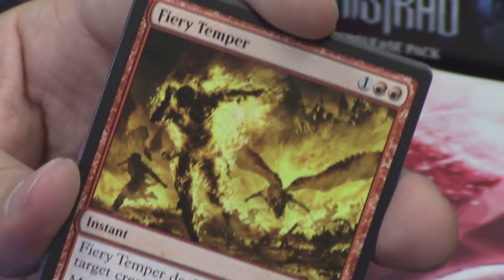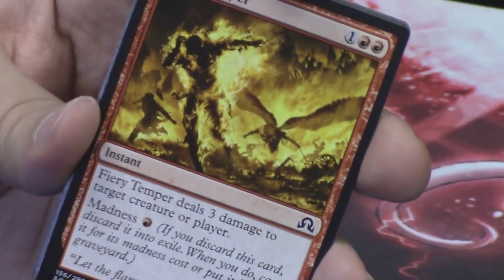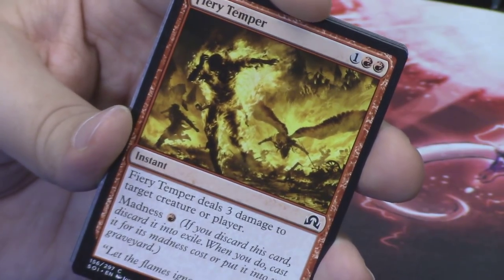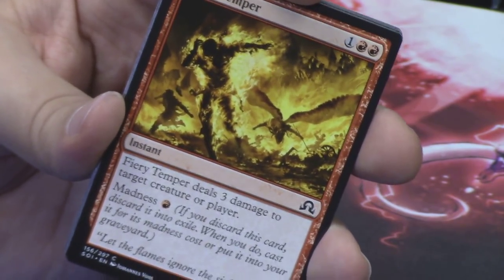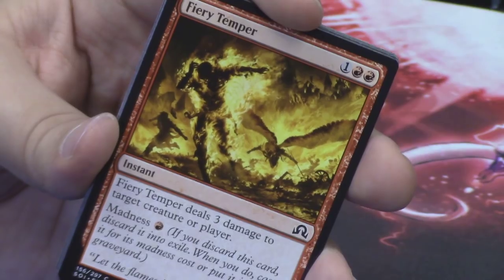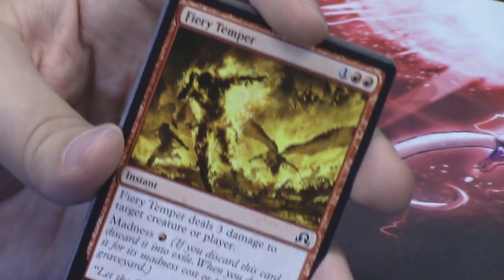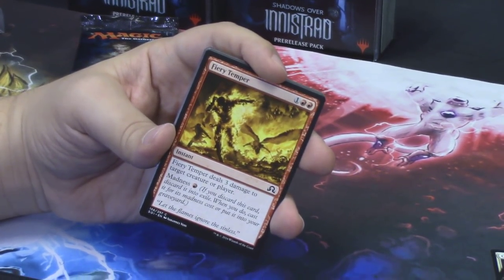We've got Fiery Temper — this is my first Fiery Temper, a new common for us. This art is beautiful. It was the last piece of art in the story of Avacyn — the second Shadows Over Innistrad story on Wizards of the Coast's website. This was the last piece of art in that story, and it was super striking — just Avacyn flying through a city that is on fire, with people on fire. When I saw it was on a common, I was super happy.